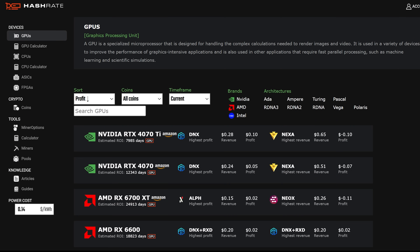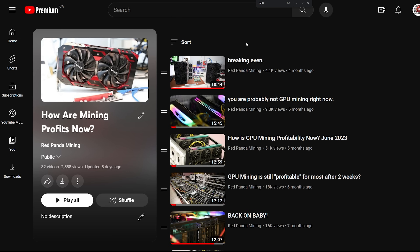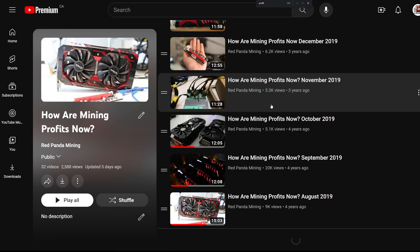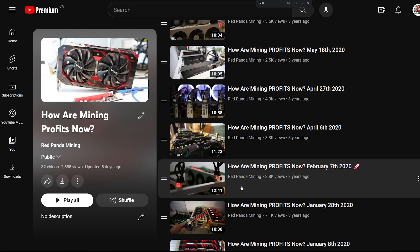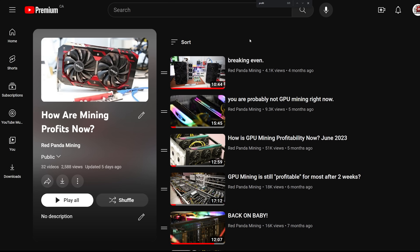Hey guys, Red Panda Mining here. I wanted to get a general snapshot of how mining profitability is now with GPUs and ASICs. I haven't really done one of these for the past couple months — I normally do it every month. I've been pretty good at taking a general profitability snapshot. The profit after electricity is what matters here — your electrical cost is going to matter a lot.